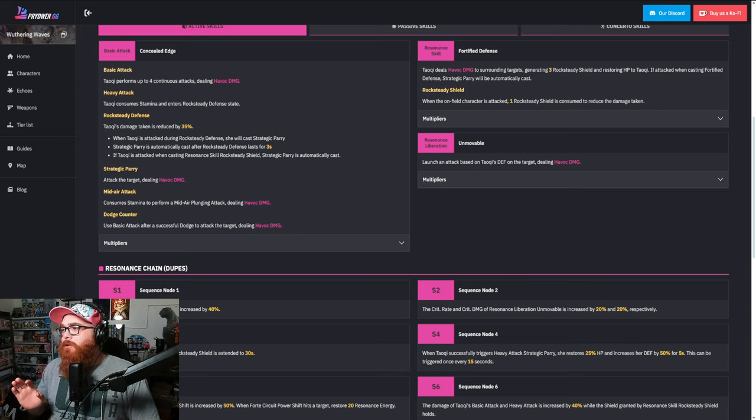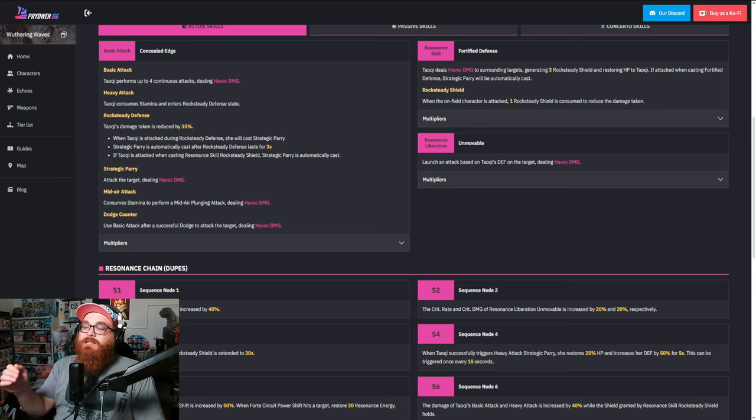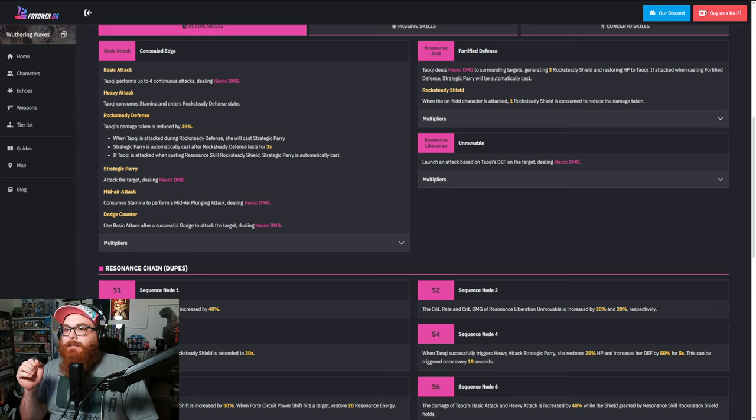And then of course you've got your Resonance Liberation that launches an attack based on TaoQi's defense on the target, dealing havoc damage. So she has a lot of roles to play. I look at her as a jack of all trades, master of none. And while she can be great, it's really most people just pay attention to her because she's got giant booba. The amount of comics that I've seen on her is insane. I didn't even ask to see them. I just scrolled through Twitter.